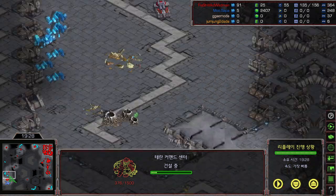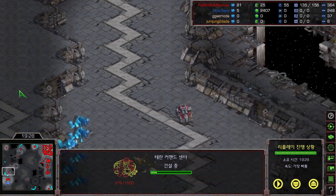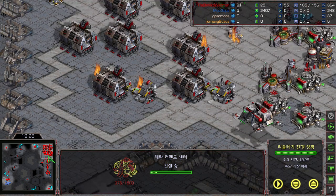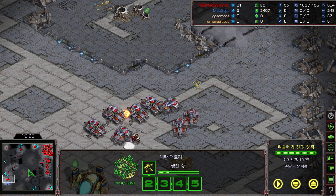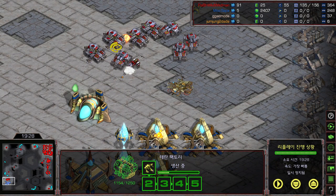I thought when Flash went for the single dropship with one tank and two vultures, and Mini went for the counter-attack with shuttle, reaver, two zealots, and four dragoons — that counter was so strong. Mini seemed ahead in the game because Flash lost a lot of army and was stuck at three factories. Flash also lost a lot of mining time and a couple of SCVs.